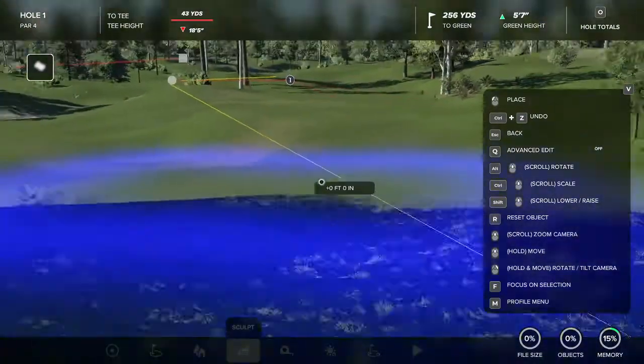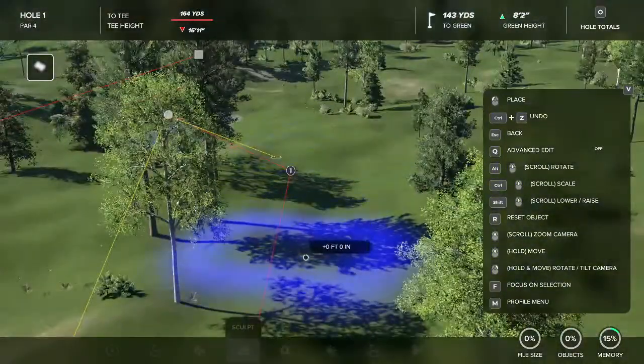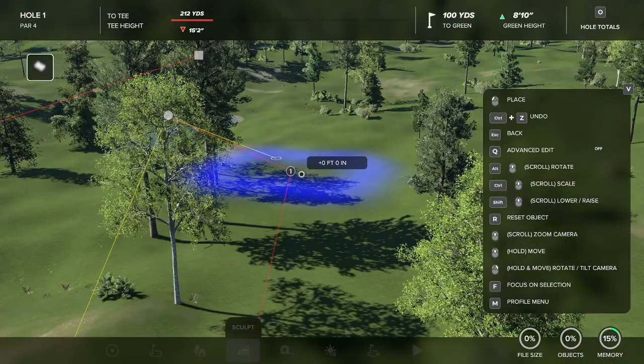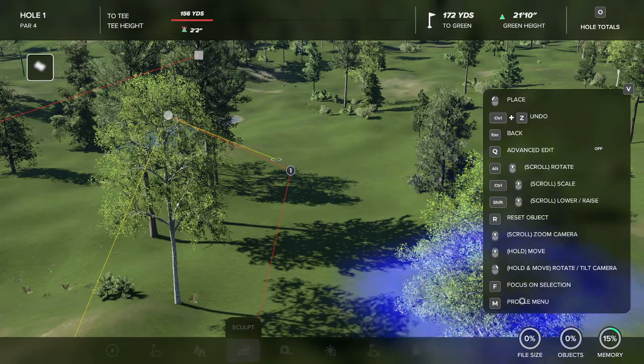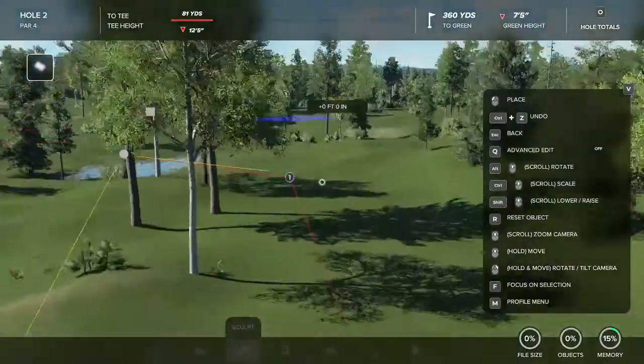Making sure I flatten everything out all the way up to whatever I want the front of the fairway to be — it's going to be right here. Got that front portion flattened out. Now I want to come here deeper into our fairway and start flattening down here as well — widening it a little bit, rotating it. Now if you're ever a little confused you can look at these controls over here. If you are on Xbox or PlayStation they're going to be different than me on PC, but other than the controls everything is the exact same on PC and console.